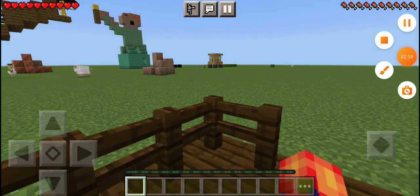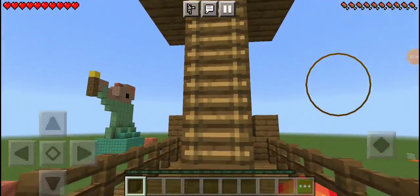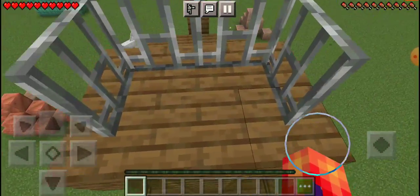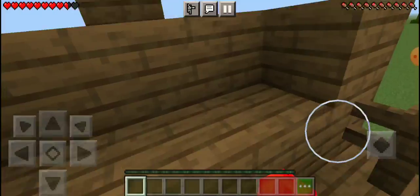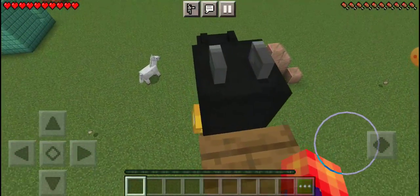I'm gonna make it a ship. Here we go, up this way, and up into the crow's nest of the ship. Right here we got the trident, gold armor, and the dragon head.